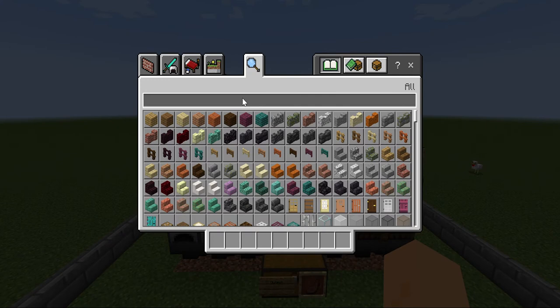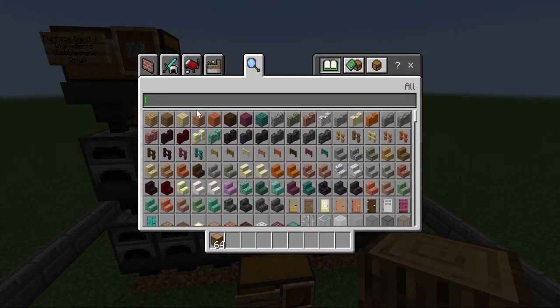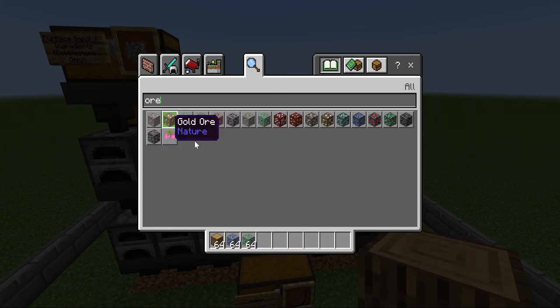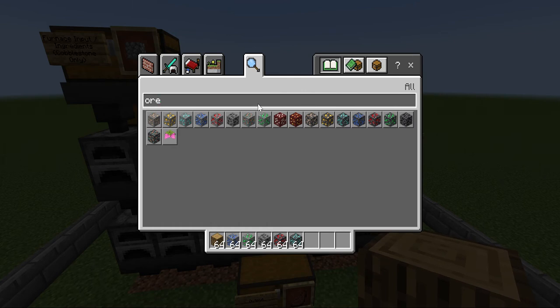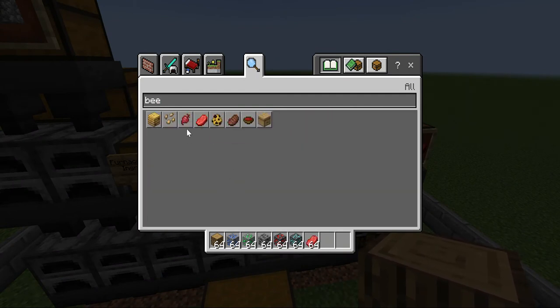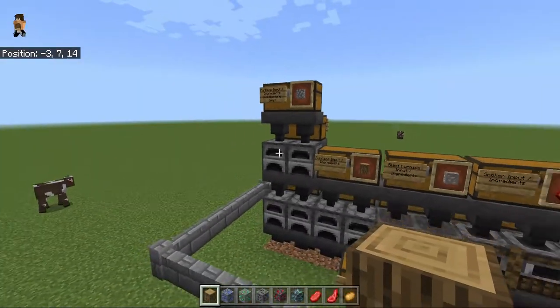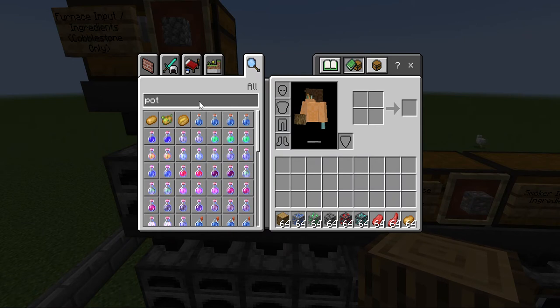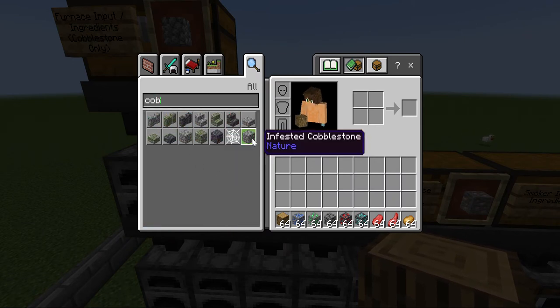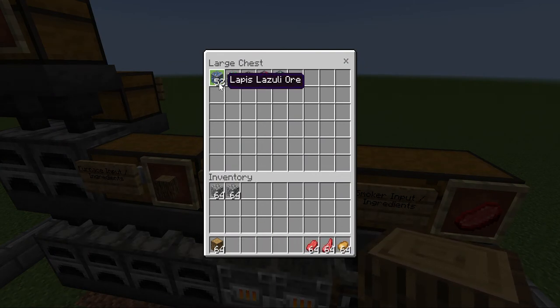Now let's put this to the test. Let's get some logs, some ores, some beef, mutton, and potatoes — and cobblestone. First, let's put the ores into the blast furnace; as you can see they go down into the hoppers.